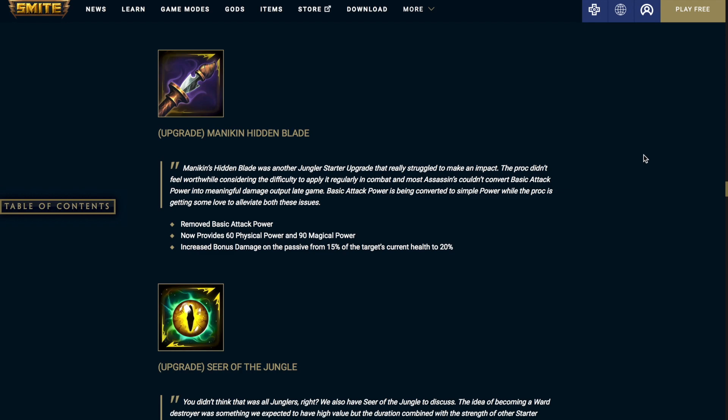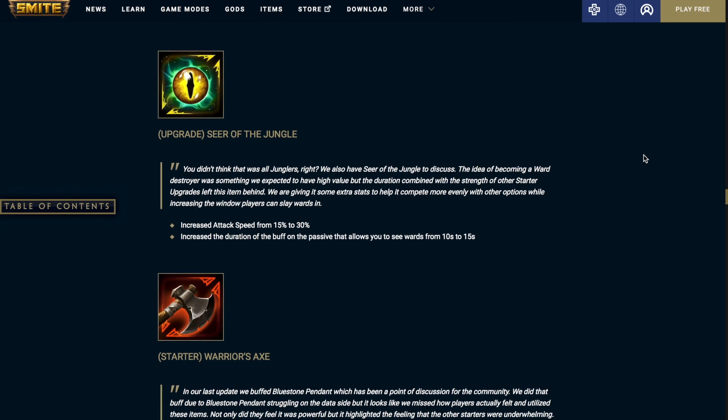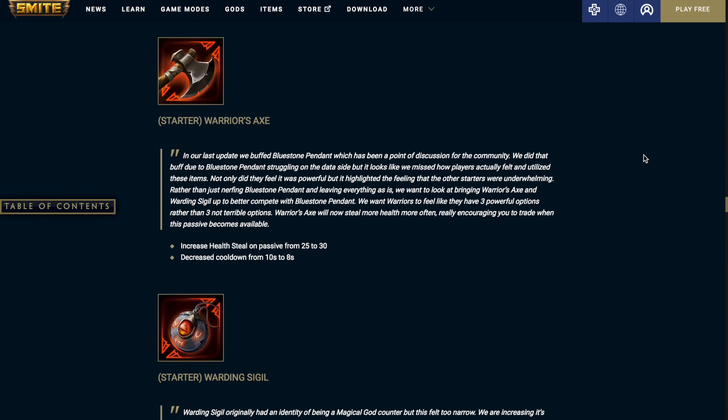Mannequin Hidden Blade now provides 60 physical power and 90 magical power. Increased bonus damage on the passive from 15% to 20% of the target's current health. Seer of the Jungle: increased attack speed from 15% to 30%. Increased the duration of the buff on the passive that allows you to see wards from 10 seconds to 15 seconds. Warrior's Axe: increased health steal on passive from 25 to 30, decreased the cooldown from 10 seconds to 8 seconds.